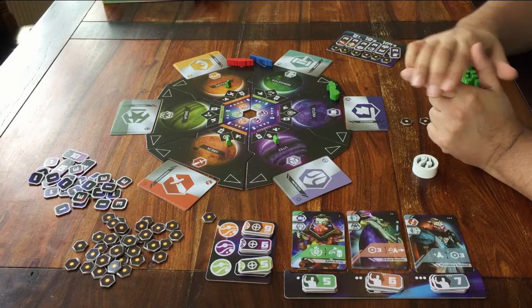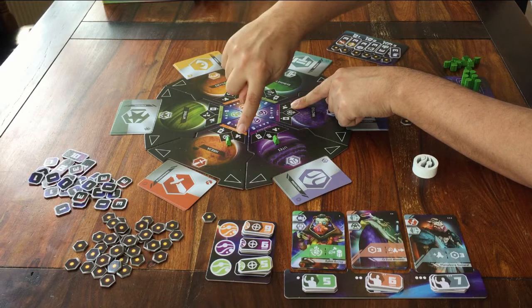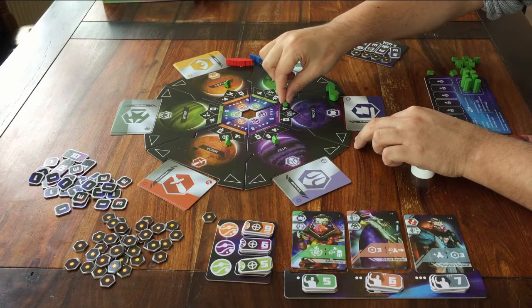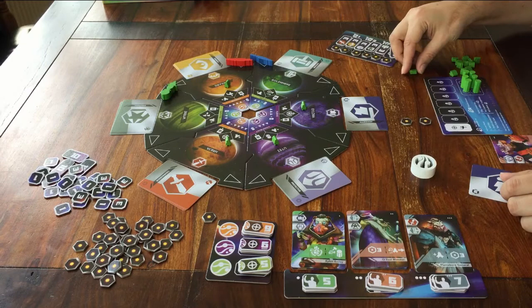The first thing I can tell you is easy. On every planet there are always two actions you can do that are exactly the same — every planet has these actions. Wherever you are, you can always choose to place one of your little dropships on the planet. And you can always choose to take one of the cards that's next to it.